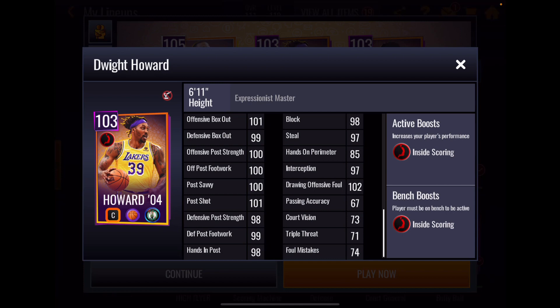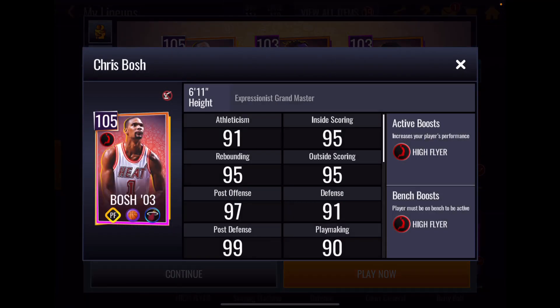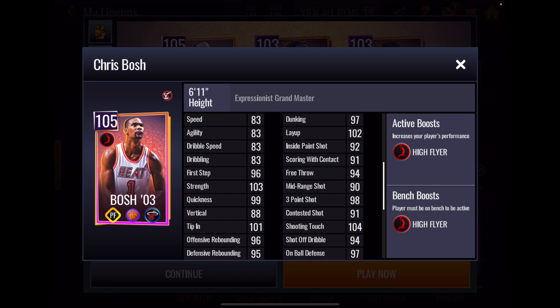We're really getting some good builds again. We had a little dip for a while but we are right back to really good builds on these cards. Now to Chris Bosh — if you saw the live stream yesterday, the chat wanted this card to start, and he did very well in the arena. His athleticism stats aren't that special except for 103 strength and 101 tip-in; vertical is low at 88 and rebounding is low at 96 and 95. But my experience with this card is he just gets boards.